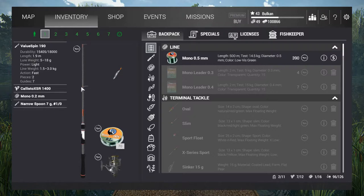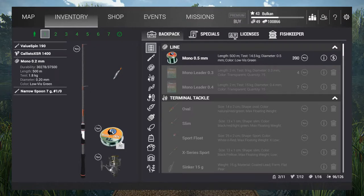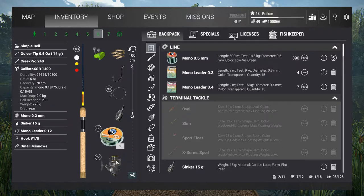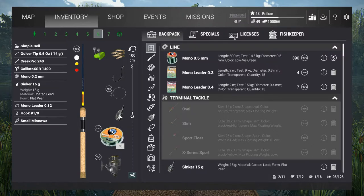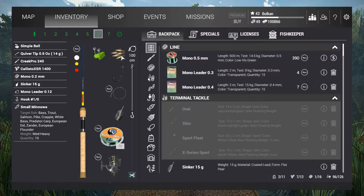I have a spinning setup with a Valuespin 190, Glysto XSR1400, mono 0.2mm, and Narospoon 7g Silver. For my other one I'm using a feeder rod with the same mono line, sinker 15g, mono leader 0.12mm, number 1 hook, and I will be using small minerals for bait.